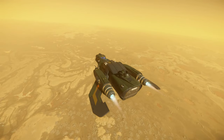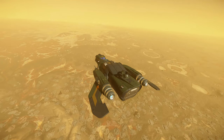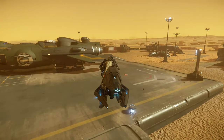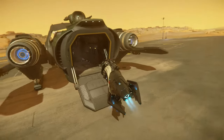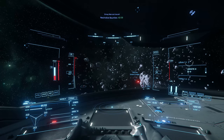Welcome to Star Citizen. Today I'm going to put to the test the beautiful hovering vehicle called the Nox and put it up against my bounty targets. To do this I will need to fight against my targets out in space, because on the ground I don't think I could get enough hits in to disable the shield or get the right angles to destroy the ships in a gravitational field.